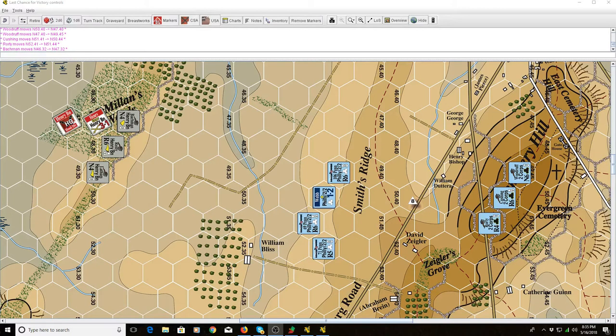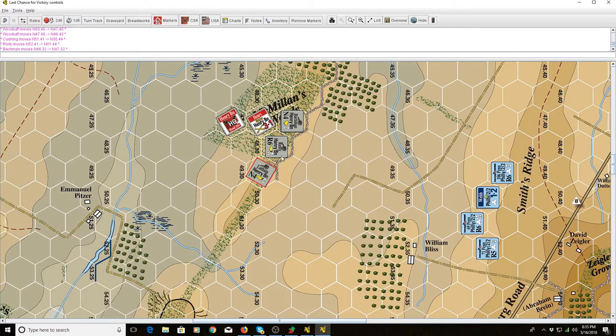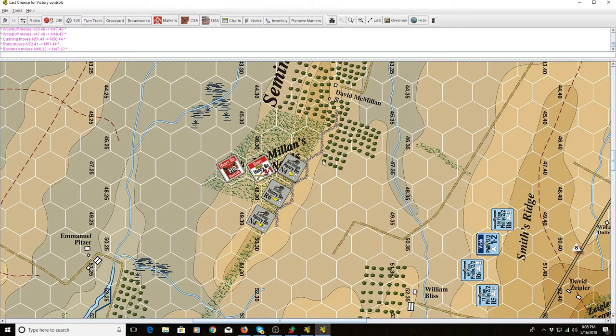I've pulled up the Last Chance for Victory module. This is just some arrangement of counters I've thrown out onto the map. You'll see I've got some infantry in the center, some Union artillery up on Cemetery Hill, and some Confederate artillery over here in McMillan's Woods. I want to go over some artillery basics before we do anything or remove any counters. I'm going to turn this so we can see them a little more clearly. We've gone over this in the previous videos but it's worthwhile since we're focusing on artillery in this video.